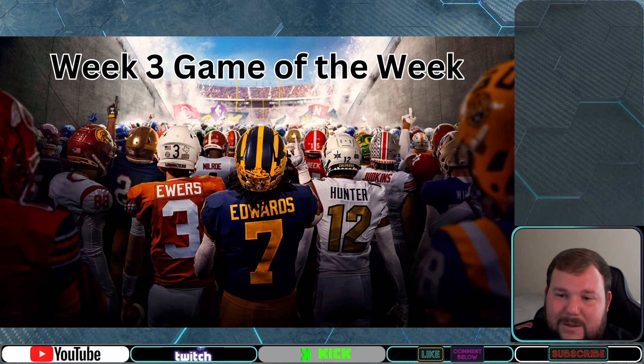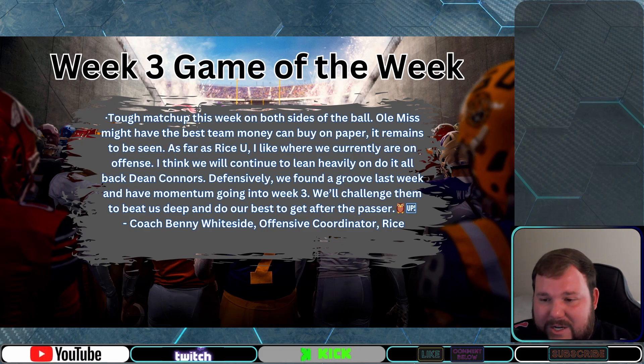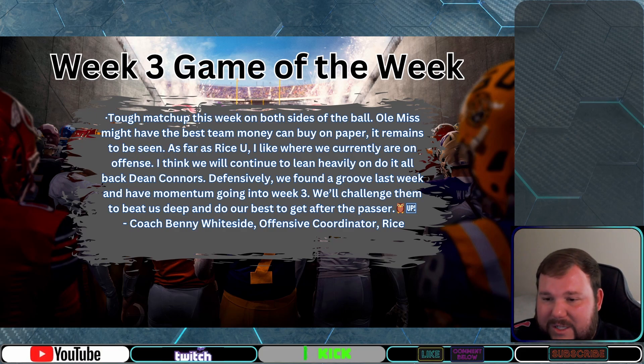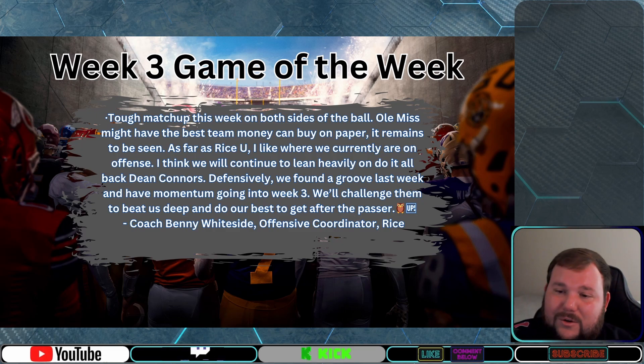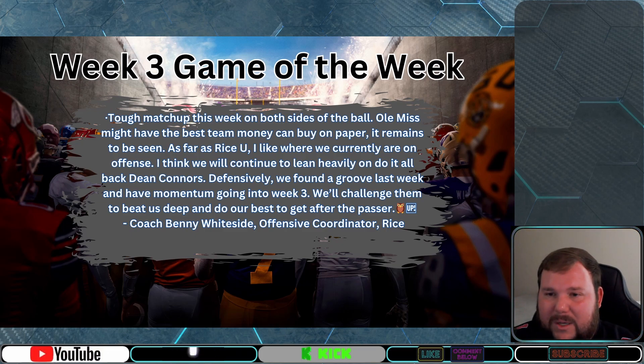Benny said: 'Tough matchup this week on both sides of the ball — almost might have the best team money can buy on paper. It remains to be seen. As far as Rice, I like where we currently are on offense. I think we will continue to lean heavily on do-it-all back Dean Connors. Defensively we found a groove last week and have momentum going into week three. We'll challenge them to beat us deep and do our best to get after the passer. Owl up.' It's a great take right there by Benny — let's see if his boys can keep it up and get that huge upset over in Oxford.